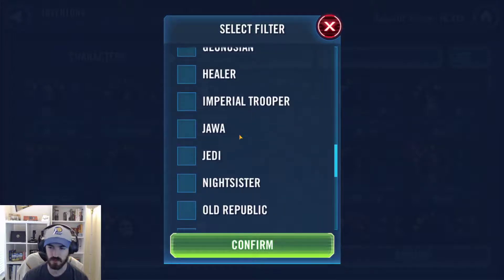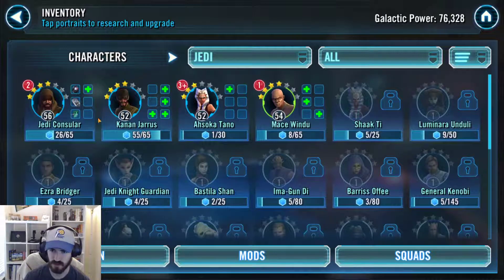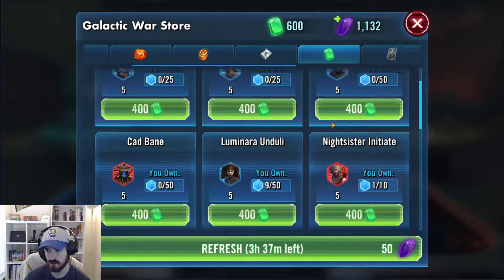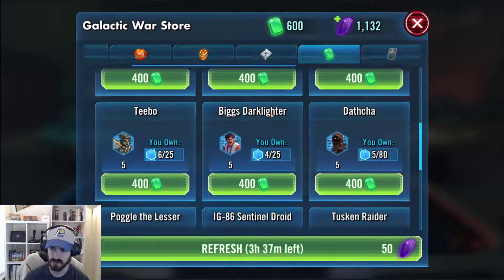Let's look at the Jedi squad, which will be our main focus for the light side. Jedi Counselor is just a crutch through Galactic War — we won't use him in the end. Kanan is 4 stars and my main squad arena store focus right now. Ahsoka came out of a Crompton pull and will probably be my Cantina store focus after First Order Officer. Mace came from a quest and is in squad arena — I'll probably do him after Kanan. We'll need a fifth Jedi for Grandmaster Yoda, and I'll probably get Luminara since the Galactic War store lets you get 15 shards a day.